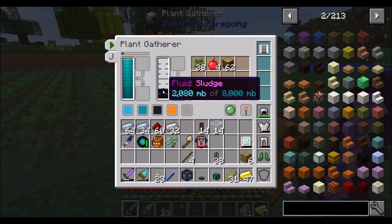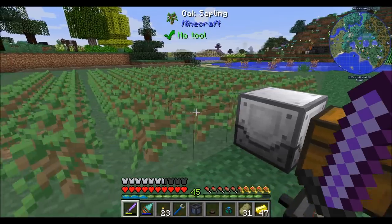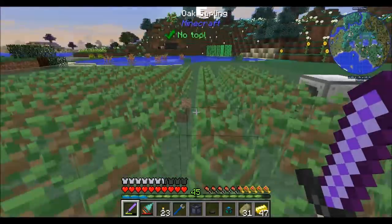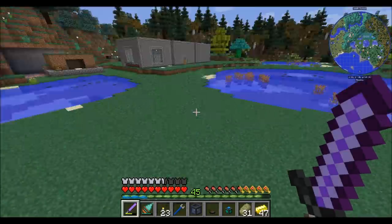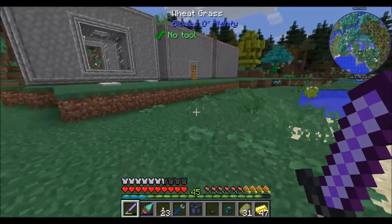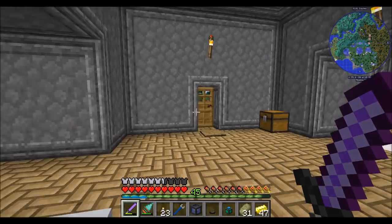And we're getting sludge. The next question I have, by the way, is whether or not the machine stops working when the sludge is full or if it just keeps working and voids excess sludge. So when this thing fills up we're going to have to see what happens. So we've got a basic tree farm going. What I'm going to need to figure out is how to item-route the saplings into this guy that this guy is collecting. I could do it with the item interfaces from Integrated Dynamics, but we haven't really gotten into that yet. So what I've come up with is a solution that I don't love, but it'll work.